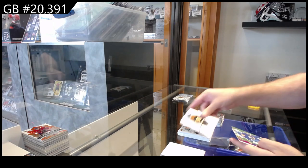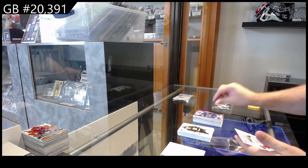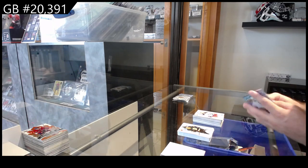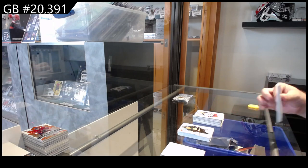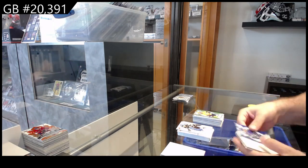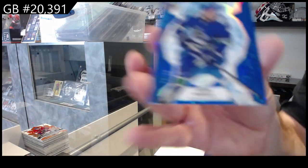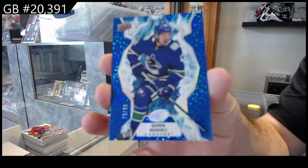We've got a green of Middlestad for Buffalo, lavender of Olofsson for Buffalo, and a Sillinger rookie for the Blue Jackets. Green of Forsberg for Nashville, a rookie of Kupari for L.A., and a $0.99 Quinn Hughes for Vancouver.